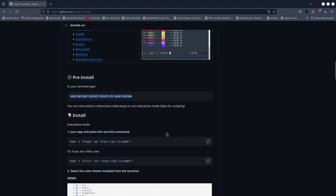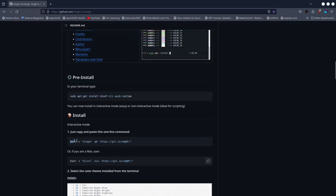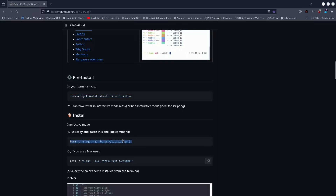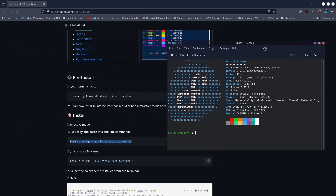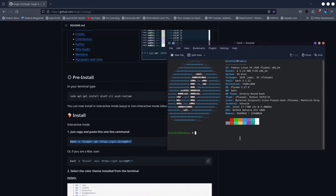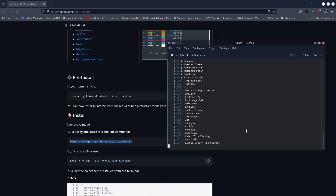Now all you need to do is just copy and paste this command right here into your terminal. I'm going to use my console terminal on my Fedora. So let's go and do that — just paste it and it's going to take a couple of seconds to load.